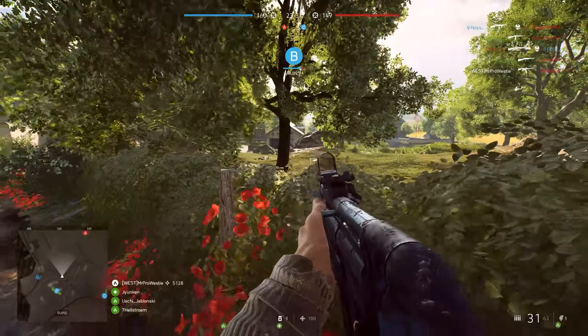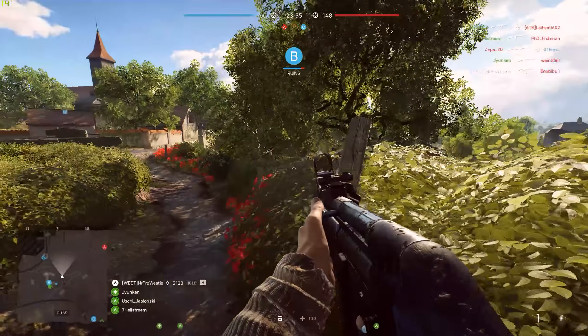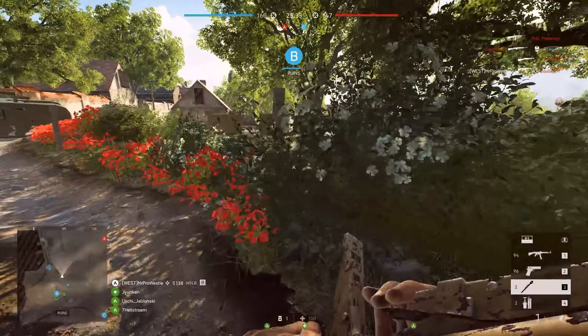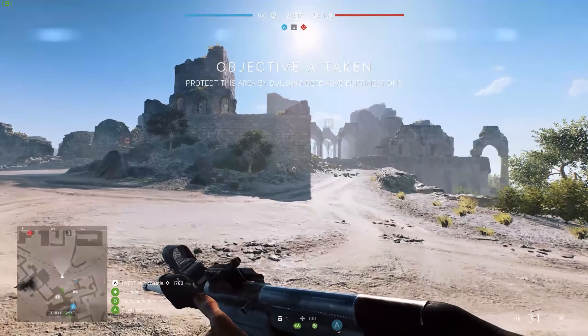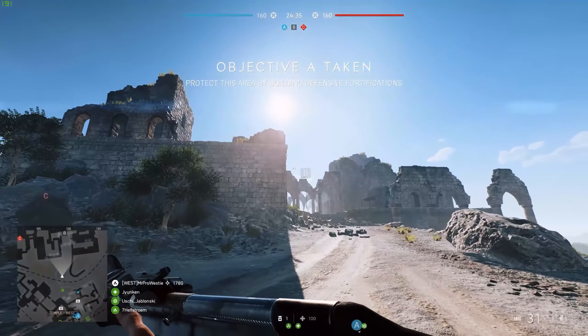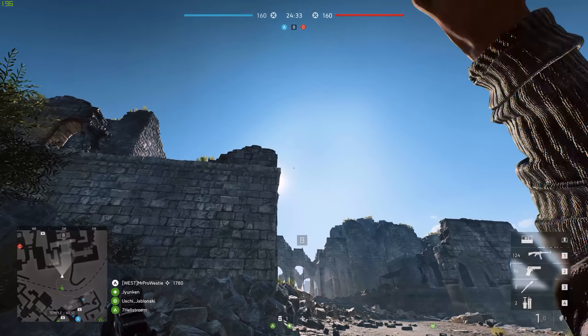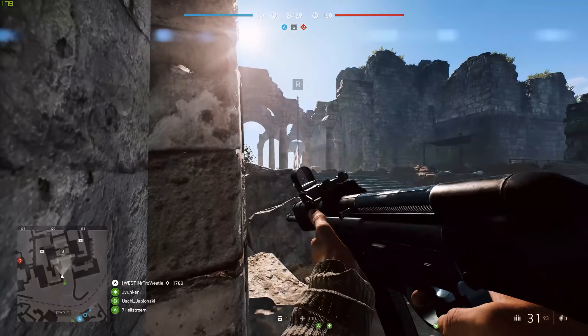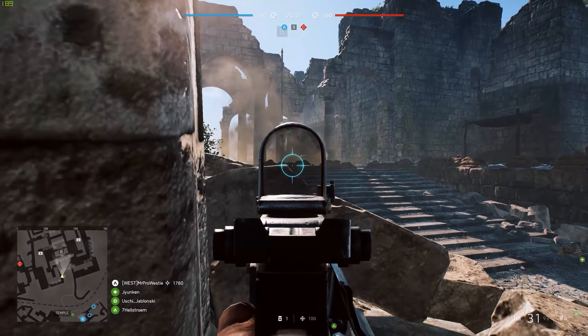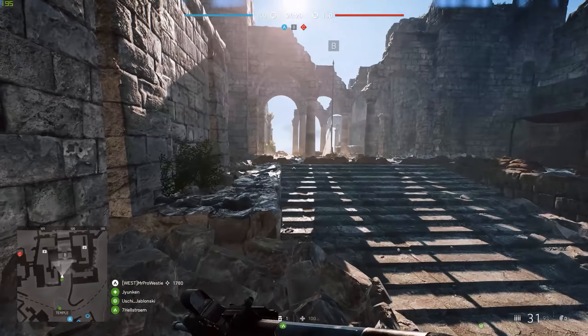You can play the mode on three different maps: Rotterdam, Hamada, and Arras. Of the three, I'd put Hamada right at the top. Considering I pretty much hate the Hamada map on standard conquest — or conquest assault as it is for Battlefield 5 — it's kind of nice to actually like Hamada on a different game mode.